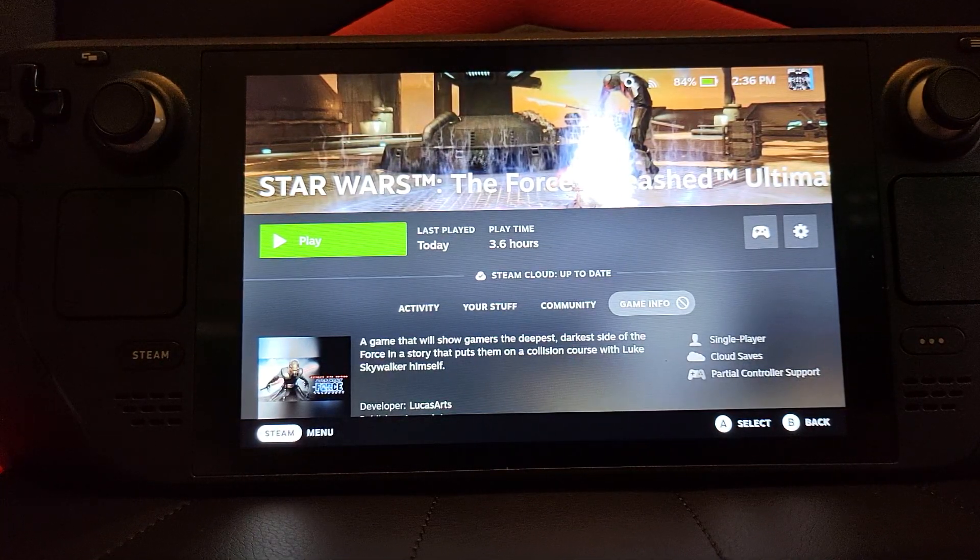Hello and welcome to another Steam Deck video. I've got something really special here: The Force Unleashed Ultimate Edition. Or more importantly, it doesn't allow Force Unleashed — without doing anything extra, Force Unleashed on the Steam Deck does not work. When you try and launch it, it just shows a black screen and doesn't load.